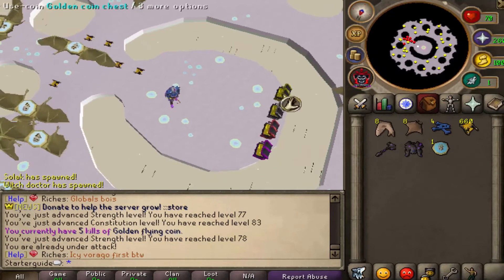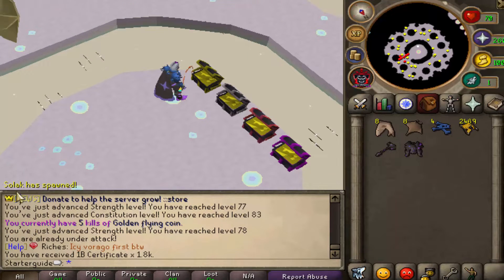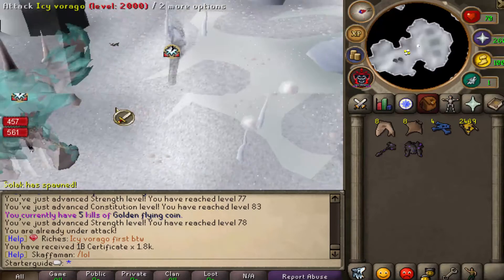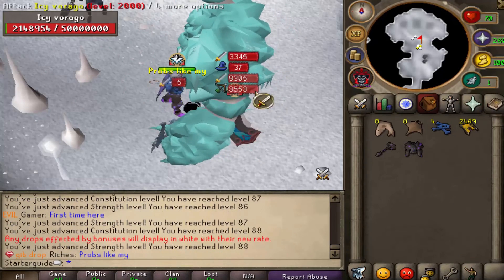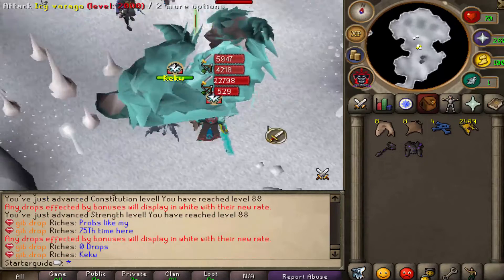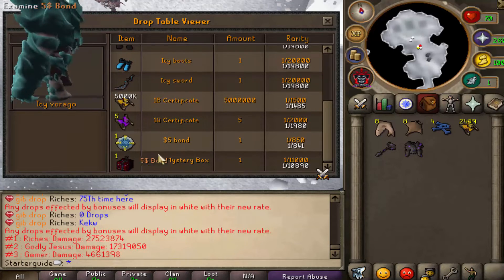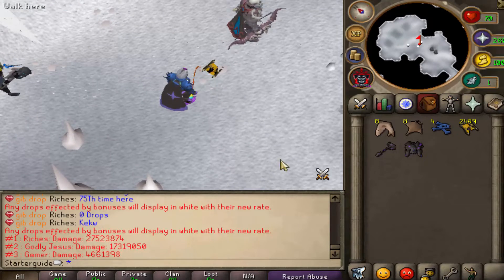We just got the first golden coin — let's open it. We got some one-bill certificates, and the global bosses have just launched on live. We're going to start off with Icy Vargo, hopefully get the kill with a bunch of buddies, and get some good loot out of it. You can quickly click examine on any NPC and see the exact drops for it. Icy Vargo can drop the full Icy set, certificates, bonds, mystery boxes, and more. We got some one-bill certificates — I'll take it.